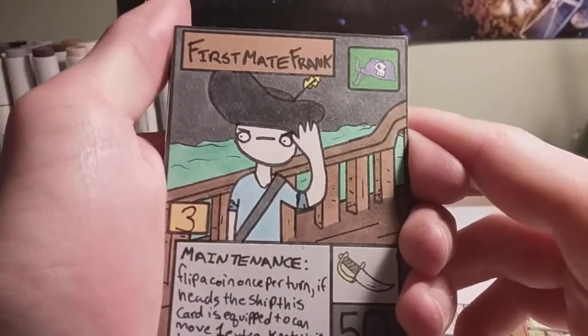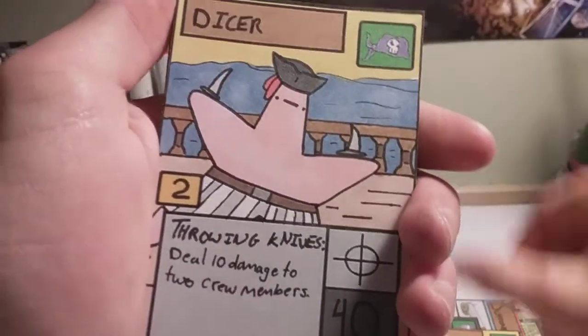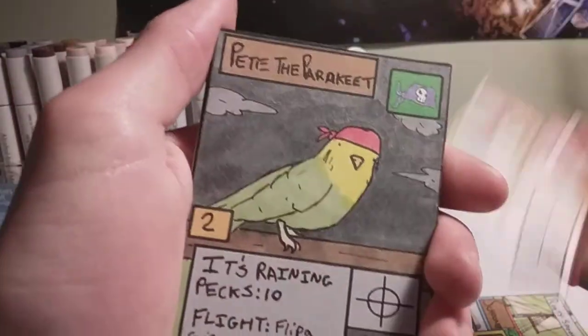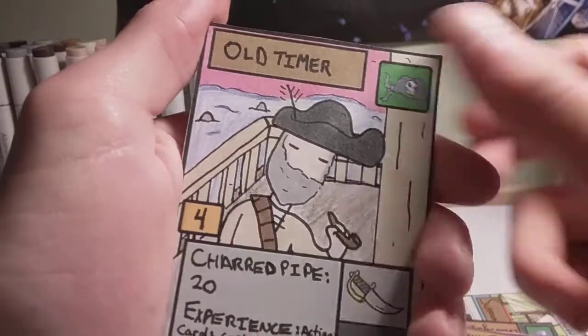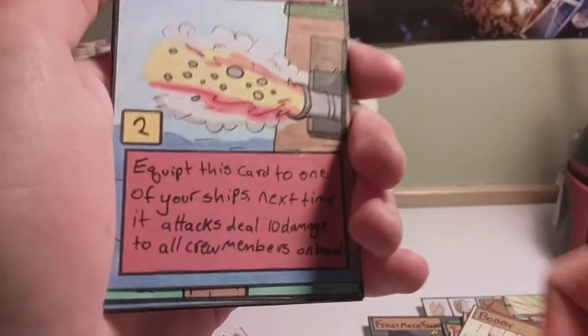So first up for our crew members, we have First Mate Frank, Sappy, Dicer, Crabby Chris, Mitch the Witch, Pete the Parakeet, Totally Not a Pirate, Fishy Jim, Oldtimer, Bobby — and those are our crew members.